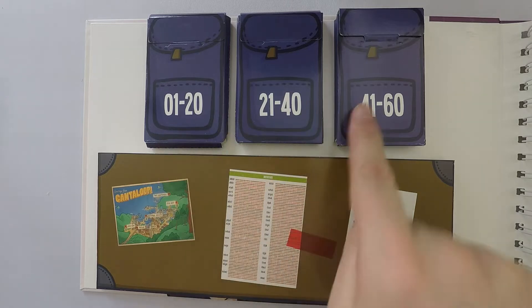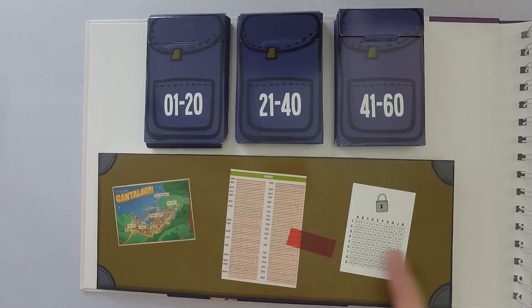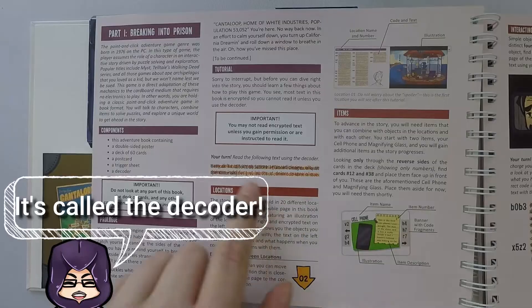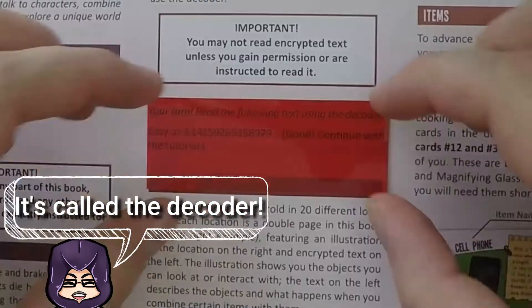On the inside cover you get these three little pockets that hold the cards. I'm not going to show them — I'm just going to show you what they look like on the back. I'm going to ignore what that is because that's part of the game, but I'll go through what these things are because those are covered in the tutorial. The game works around encrypted text that you read with this red filter. For example, you've got this paragraph here that shows you how it works — you just put it over and you can see it now says 'easy as pie', basically. Good. Continue with the tutorial.